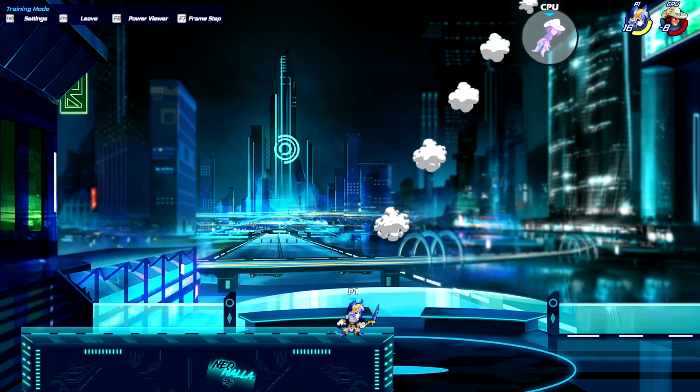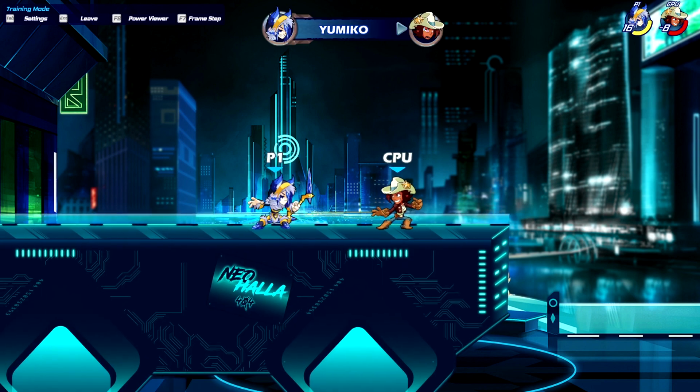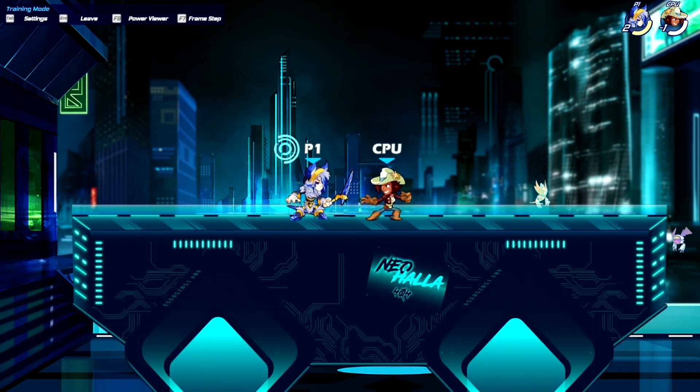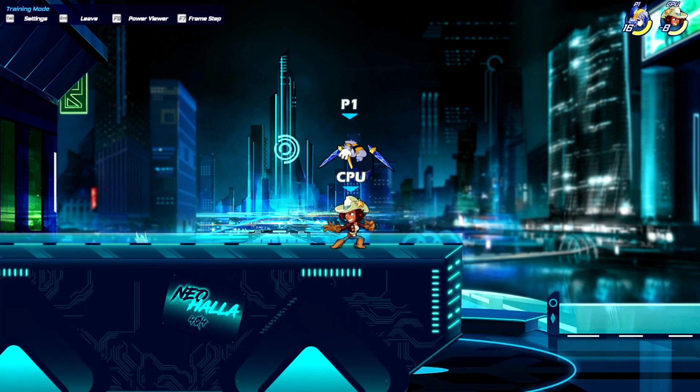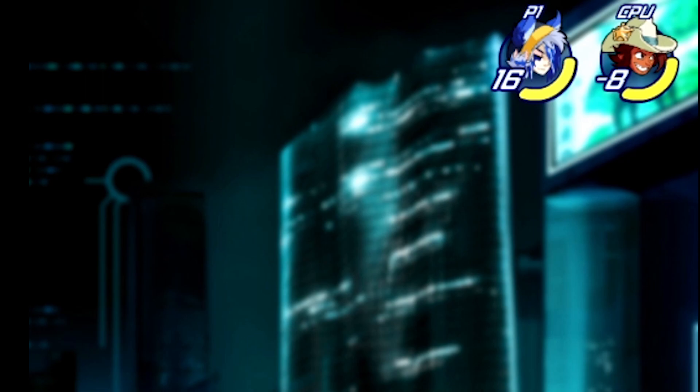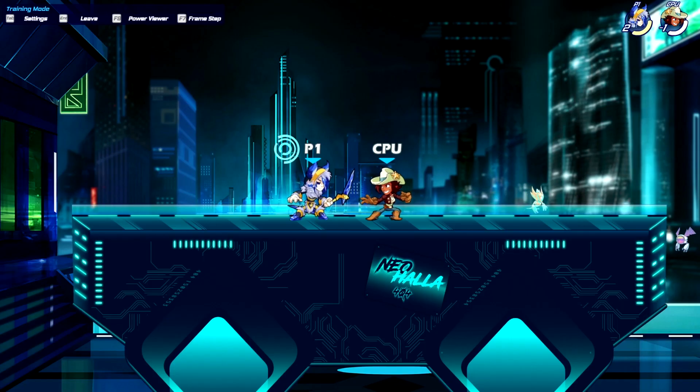When your opponent is red, your best kill option is down light into recovery — it kills your opponent 20 damage earlier than neutral light or neutral air. You can also kill with neutral light or neutral air but it takes more hits. If you know your opponent doesn't have a dodge, you can go for ground pound into neutral light — it's a high damage combo. You can see she turned yellow from white.